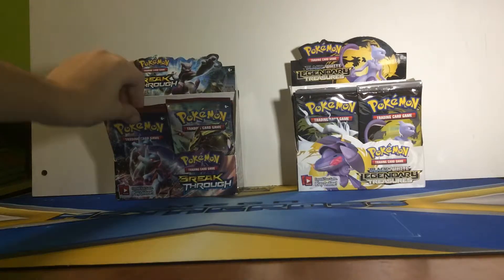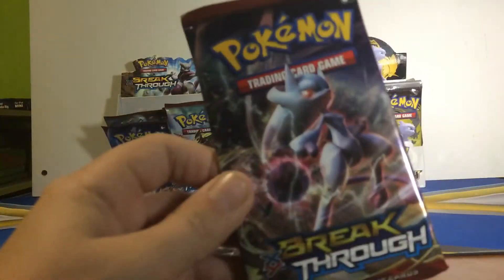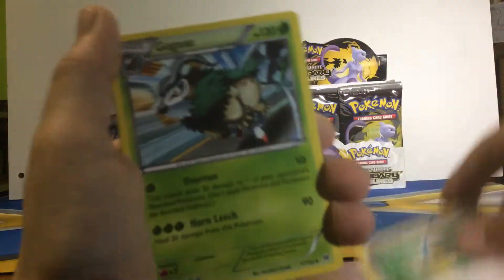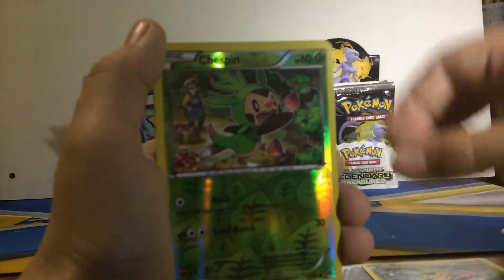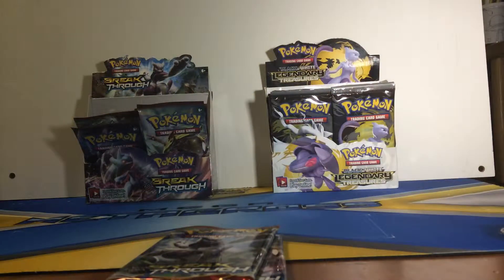We will grab some more Breakthroughs - we've got four more Breakthroughs. If we still have time after these four I will do some Legendary Treasures. The first pack is a Mewtwo again. Town Map, Gogoat, Swoobat, Cubone, Magnemite, Pikachu, Inkay, Chespin, another Chespin - I've had like 80 billion Chespins now. And the rare is a Raichu.